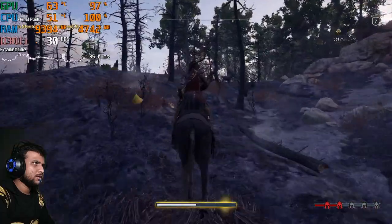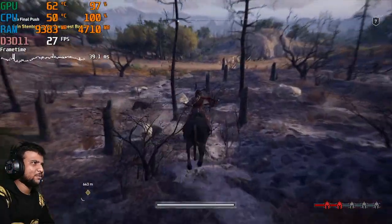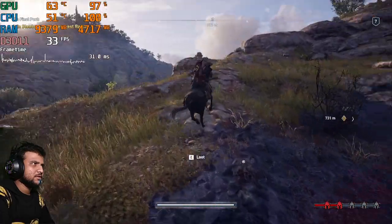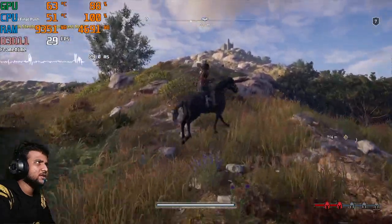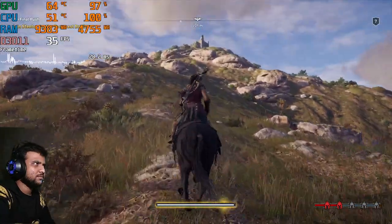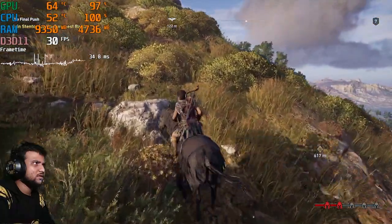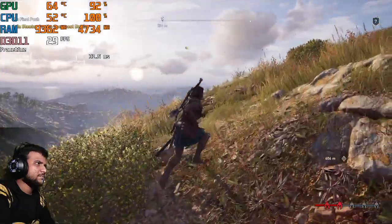Getting out of this area — 30 FPS is kind of nice. At least I escaped from those enemies. Let me get back to this mountain so we can get the actual FPS I saw before, the same spot as earlier. Yeah — 35, 30 FPS here.